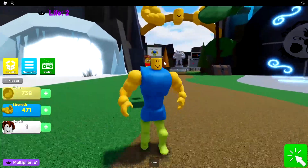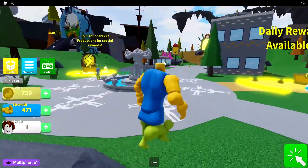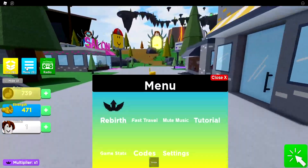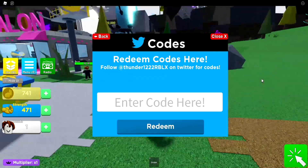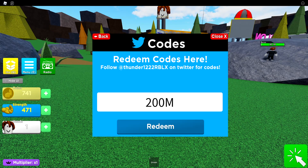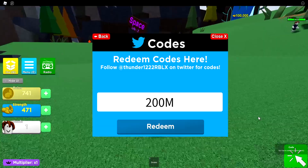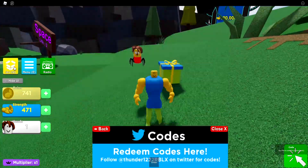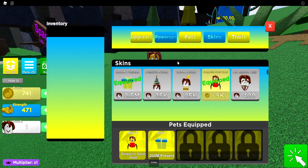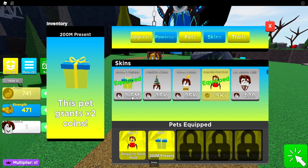Let's go and give you guys all of the brand new codes in Mega Noob Simulator so we can get you guys some boosts. Go to menu, go to codes — that is where you actually enter the codes. The first one is going to be code 200M. That's the newest one and it will give you a surprise pet. Let's redeem that right now. We got a 200M present and it gives a good boost.